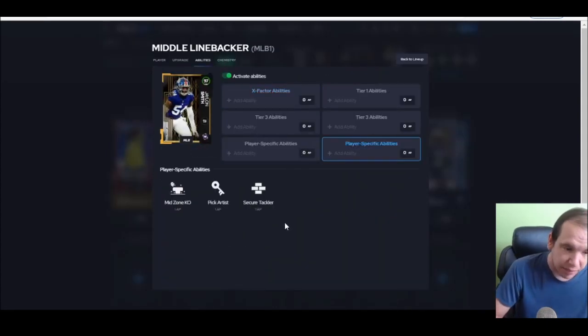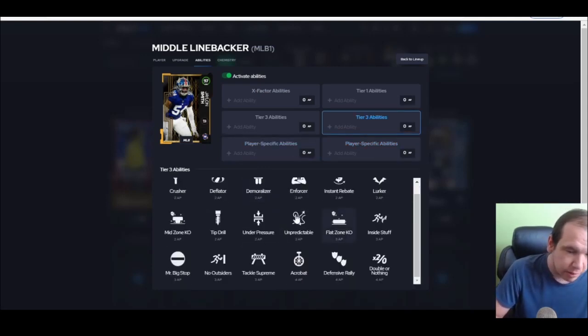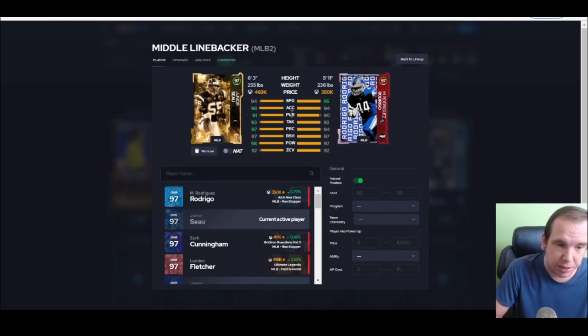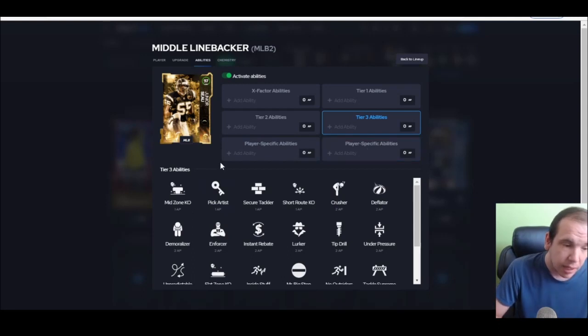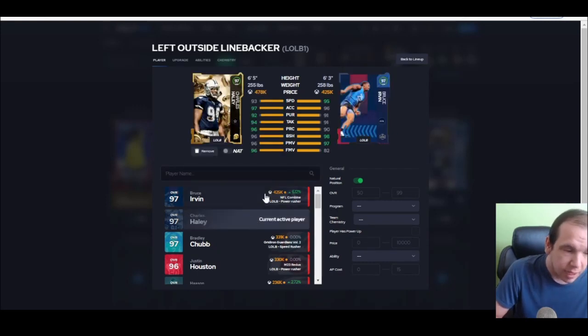Middle linebacker — Jalen Smith. Secure tackler, you can get lurker for zero. His overall speed, block shed, and zone being 90 is a threshold — so he can cover, lurk, and defend the run, he's amazing. Junior Sale is not as good as Smith but he's solid — lurker for zero is nice, secure tackler for one, king and quads going down first time, and you can get pick artist if you want to leave him in coverage.